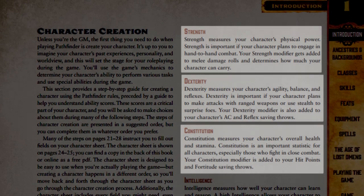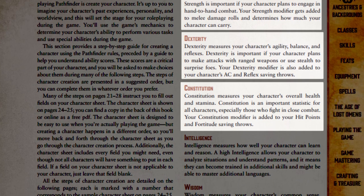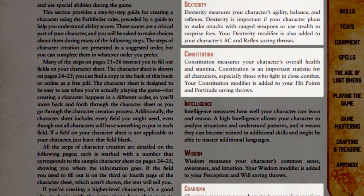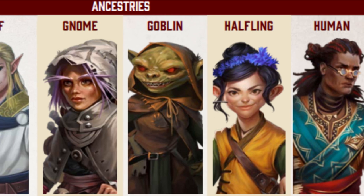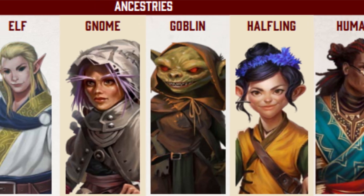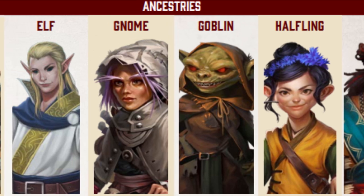When creating a Barbarian, keep the Strength and Constitution stats at the front of your mind — these are your bread and butter. However, other stats like Dexterity and Charisma can still be very useful. Half-Orcs and Dwarves are very common ancestries when making a Barbarian, but don't be afraid to experiment. Any race could learn to control their baser instincts and release the rage inside of them.